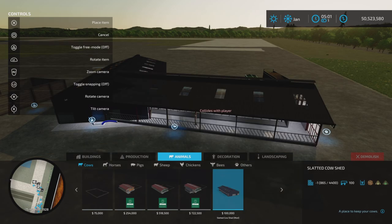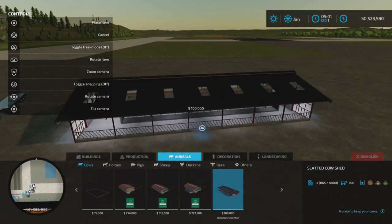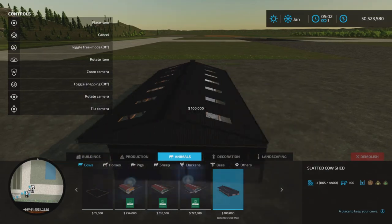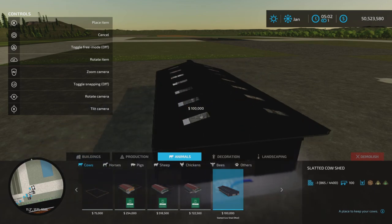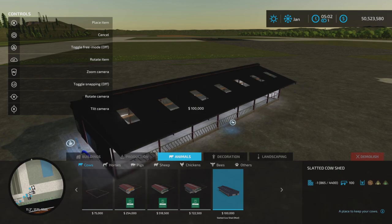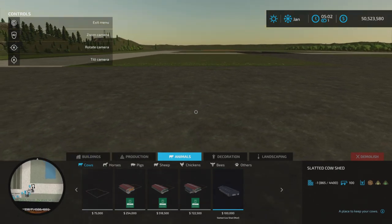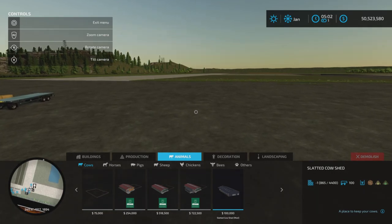It costs $100,000 and will hold 100 cows. It has automatic lighting — lights automatically turn on at night. It doesn't have any alternate styles. Daily upkeep is $55 a day and water is automatically full.